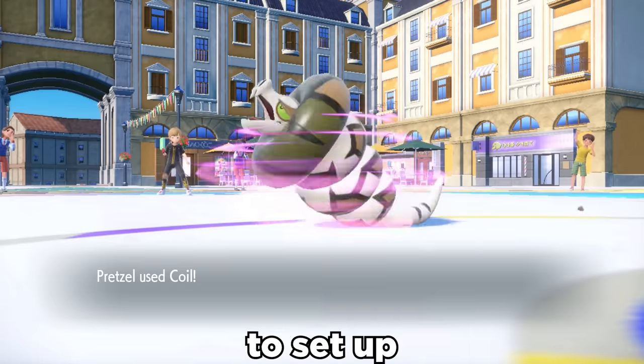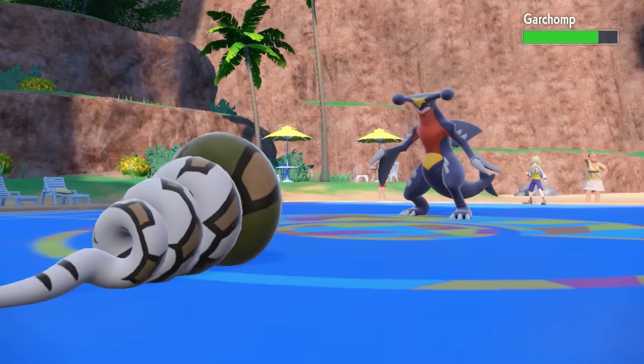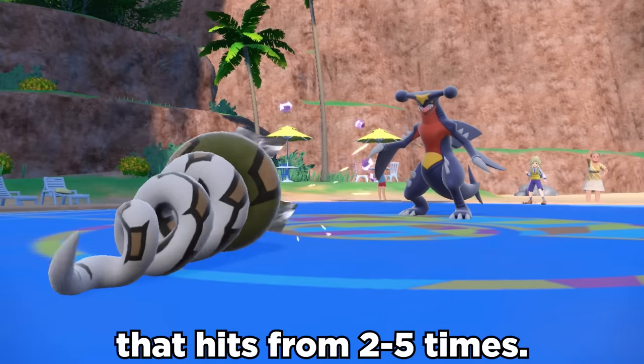We bust out Coil to set up, which boosts Attack, Defense, and Accuracy by one stage. Then we can use Scale Shot, which is a 25 power Dragon move that hits two to five times.